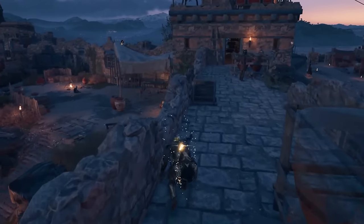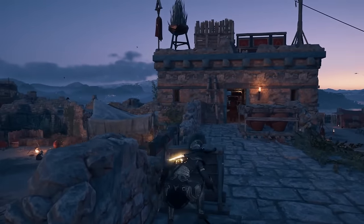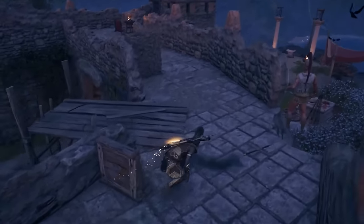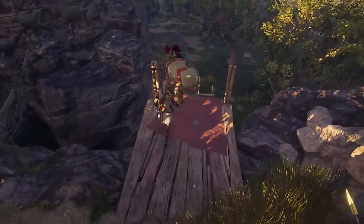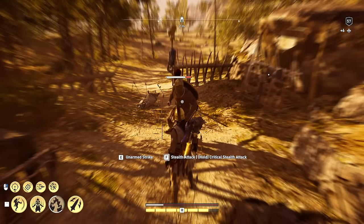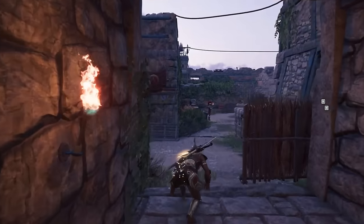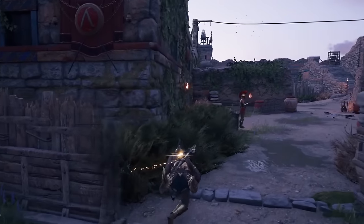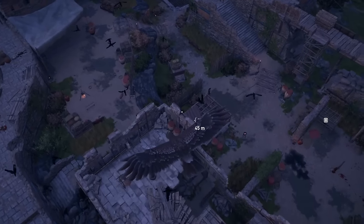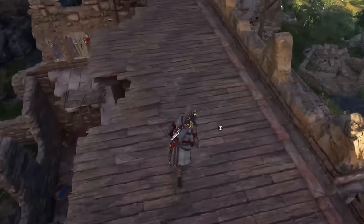Let's start with what I believe has the weakest stealth system: Assassin's Creed Odyssey. It's no surprise that the RPG games will be listed quite high up. The game deviates from the traditional Assassin's Creed approach, so the stealth won't be as good as older games. The main culprit is the level gating. If you wanted to stealth assassinate a captain or commander in a fortress, you simply could not — assassinating a higher-level enemy with one strike was impossible, alerting nearby enemies.